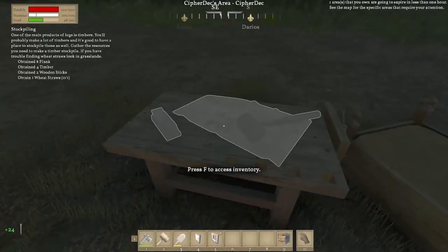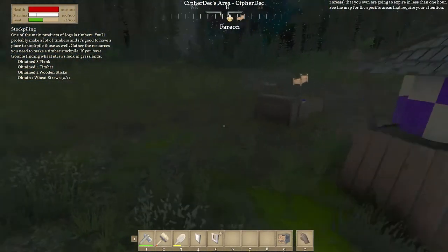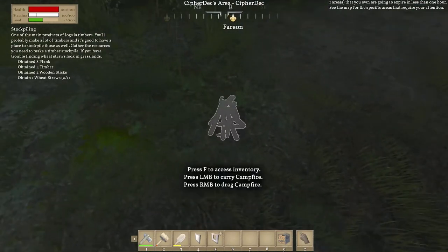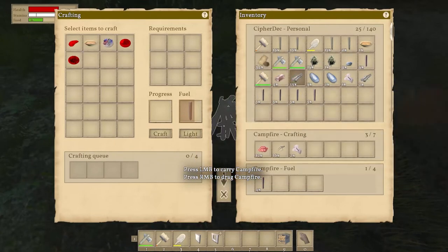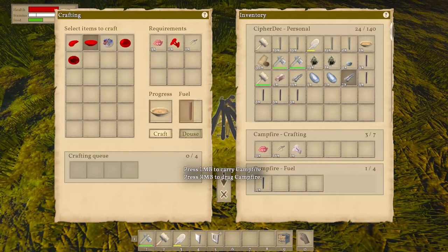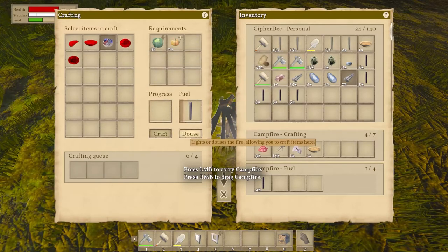Obtain one wheat straw — so we're gonna have to do that. It's the campfire we have to work with. Let's see here: berries and roots. There's roots, there's berries, there's mushrooms — let's make the mushroom soup. We have four timbers in here so that should be able to craft everything we need. You can see how slow it is, but that's good for us.